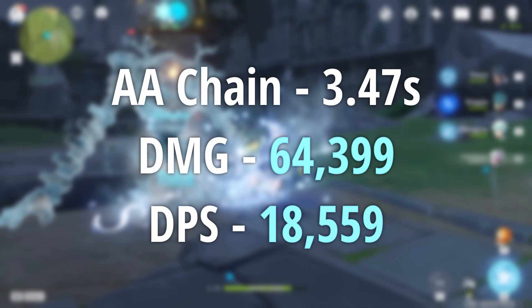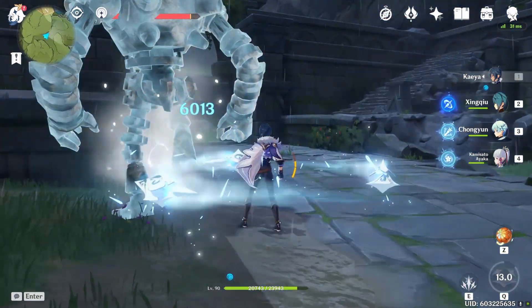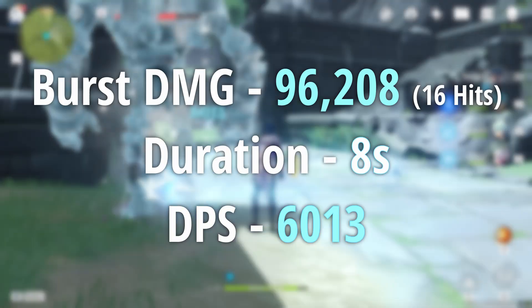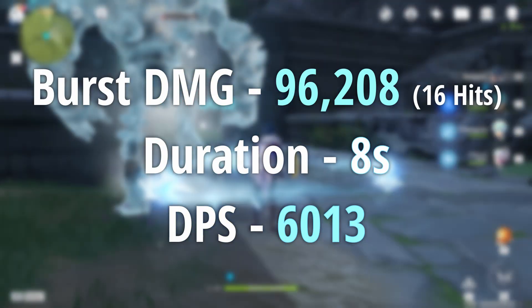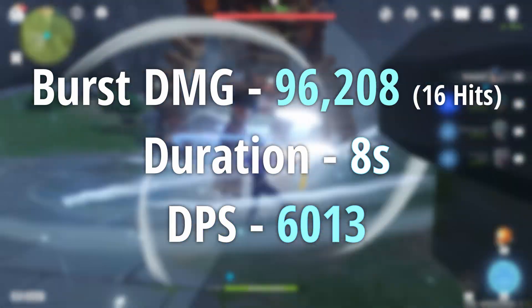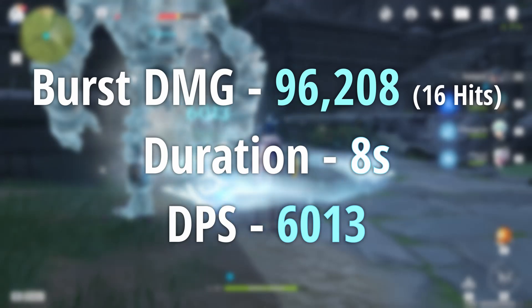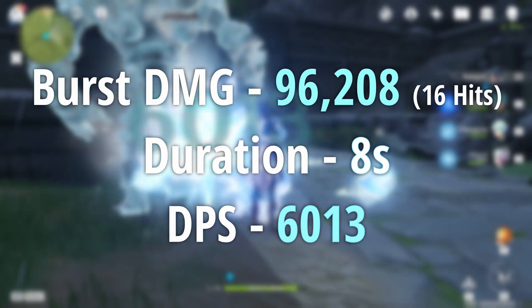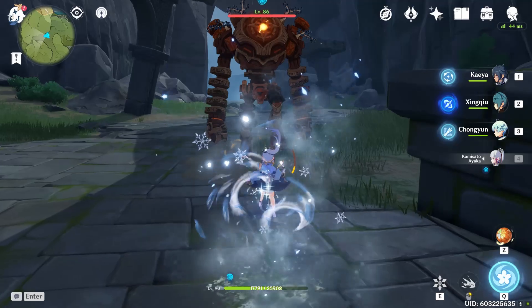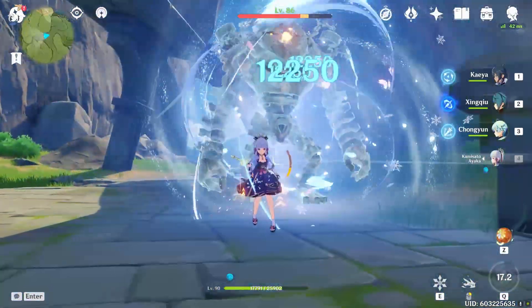Lastly, we have the burst for both characters. Kaeya's burst does around 6k every second and does 16 hits if you manage to land all of them. You can increase this slightly if you rotate clockwise or counter-clockwise around the enemy, but for the most part it's going to be around 16 hits, for a total damage of 96,000 in around 8 seconds.